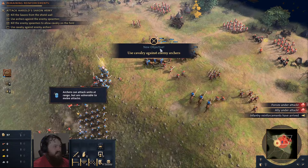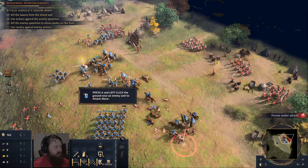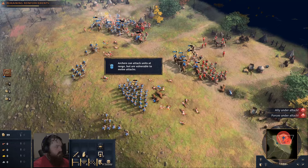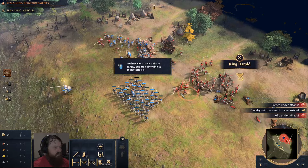Work together, get these archers. I'm going to split you up a little bit, half and half. Push in — there's more spearmen over here, you kind of need to deal with these. We've got this, Duke William. I will lead your army to victory. Their shield wall had been neutralized and their numbers were dwindling. Now the only thing standing between William and victory was King Harold himself.